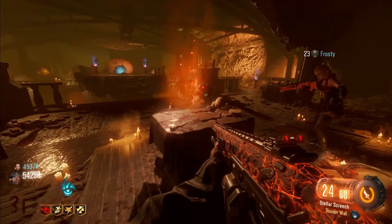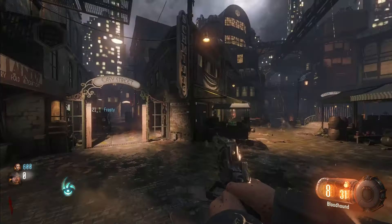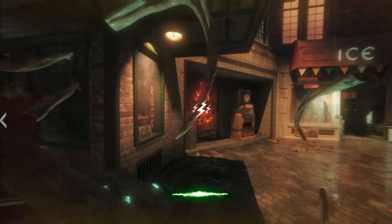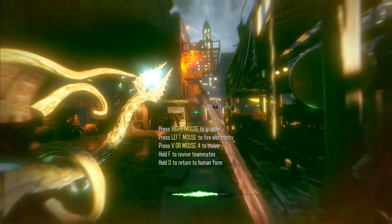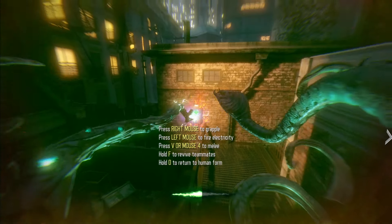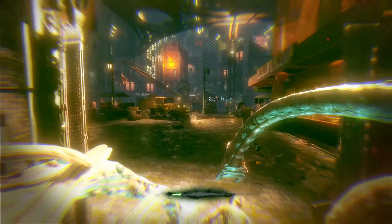The first map we're starting with is Shadows of Evil with special guest Frosty, my boy. All right, Shadows of Evil. Here we are on round one — pretty basic, you guys know the strat. You get the beast modes, you want to unlock everything as quick as you can. This is the perfect route in my opinion for the very beginning. You want to get Pack-a-Punch open as quickly as possible, and we open all this stuff up and get going on the rituals.